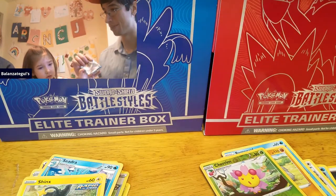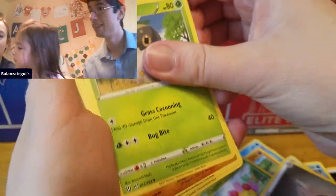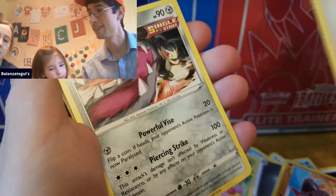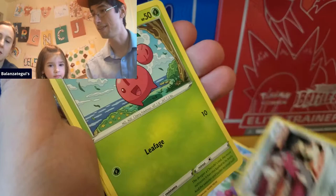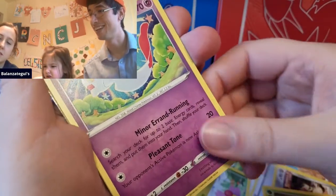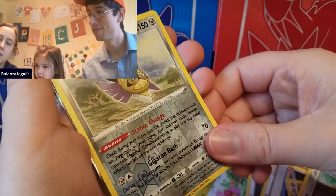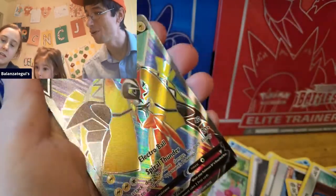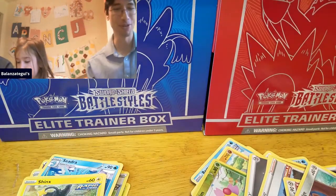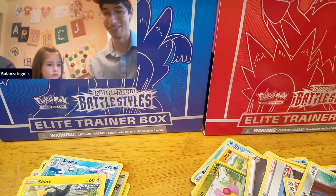Okay, you ready to go? I need some more packs. We got some Cherubi, got a squirrel, got a Chincchou, a Honedge — Age of Slash, reverse holo rare. Oh, a Tapu Koko V Full Art! Let's go — we just pulled the Tapu Koko regular V last night. Yeah, let me get that one, I'll sleeve this up as well.